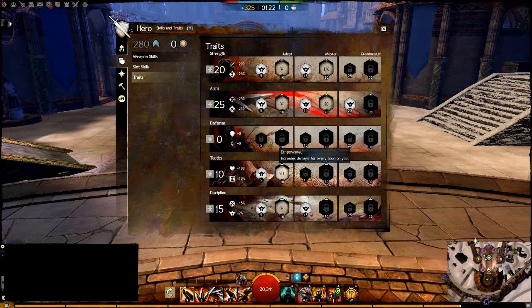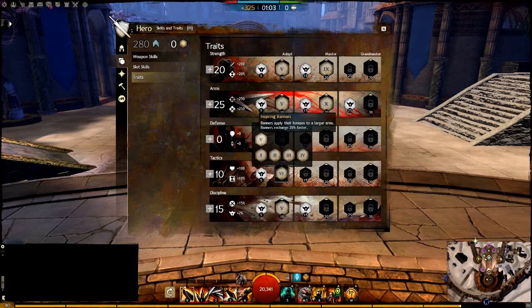Going down to Tactics, Empowered is what you want most of the time. It gives you 2% more damage per boon, and usually in a Guardian-Warrior-Mesmer group you have 5 boons on you most of the time, so that's 10% more damage. It can get as high as 8 or 9 boons, giving you some good burst or extra DPS. You also have the option to take Inspiring Banners and Stronger Bowstrings in instances where you may need those.